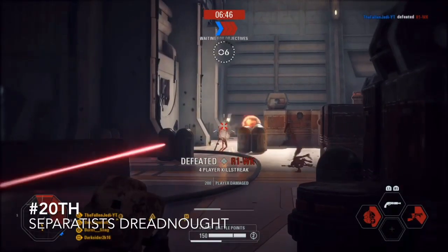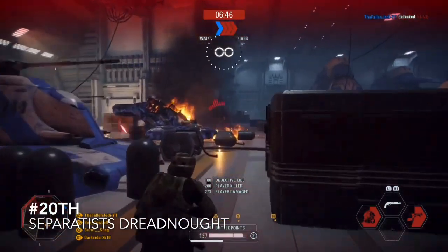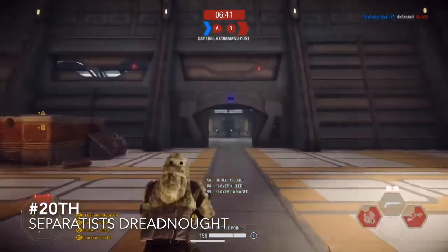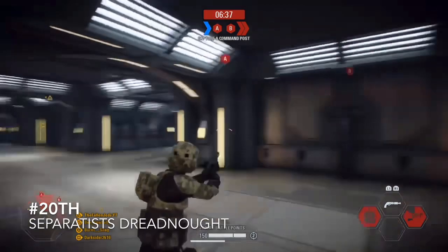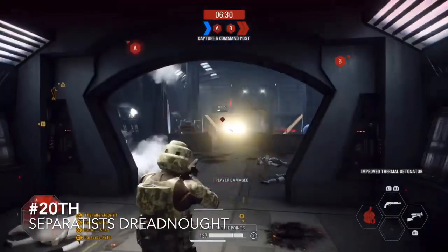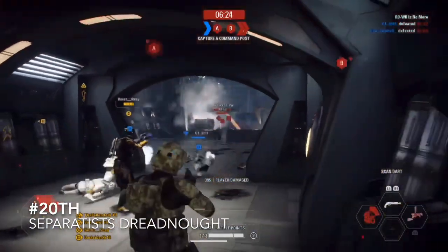Coming in at 20th is the Separatist Dreadnought. I find that the capital ships for the Age of Republic aren't the best for gameplay. I only think it's fun to go into the capital ships if you are playing Supremacy. I'm just not a huge fan of playing it as a separate map. I only think the first phase is good — the others aren't as good. Overall it's a bit plain; it's not as fun as ground combat.